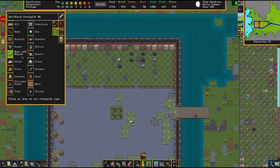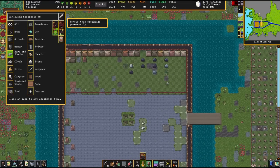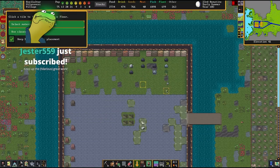Bars and blocks — we said just blocks, right? Yeah, just blocks. I'm going to undesignate that. No more of this. It seems a little crazy. Limestone blocks — I don't think this is funny at all. I'm dead serious about the breakfast thing, Jester. Thank you very much for the sub — do appreciate that.